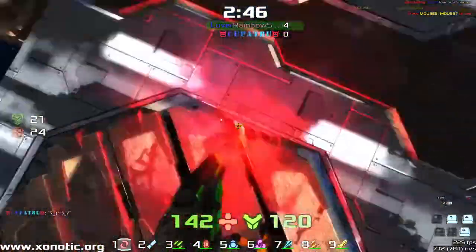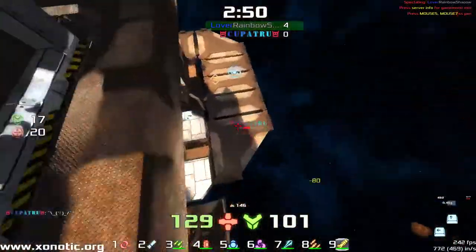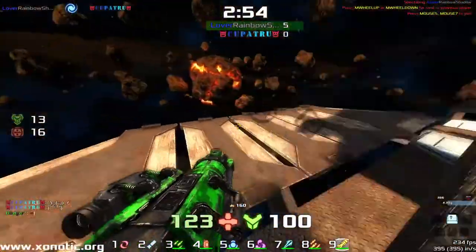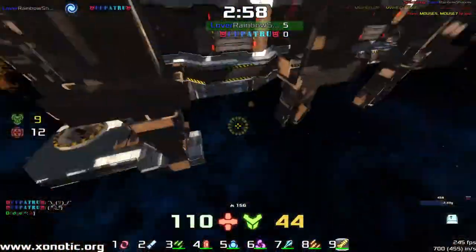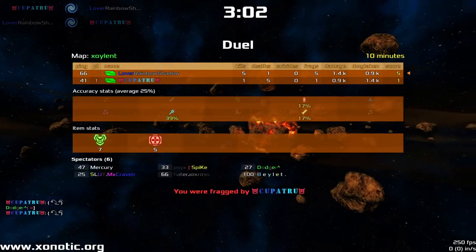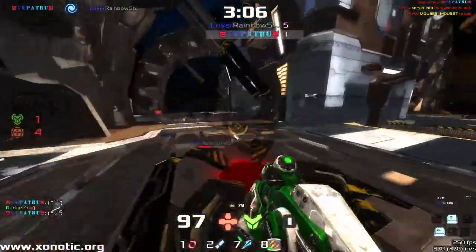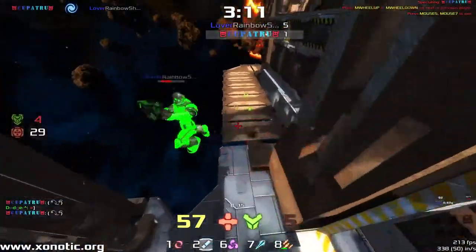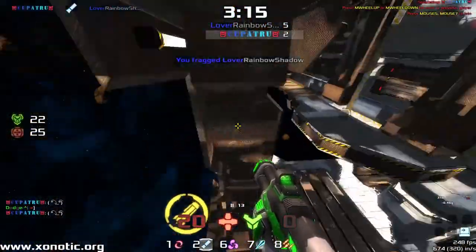The armor that can be picked up around the map — there's so much armor. The Vortex has a lot of knockback in this game, proving it exactly. Slightly off the ground, Vortex hit, boom — you are out of the park. We're going to swap over because the game won't do it for us automatically since that was technically an environmental kill. But this might be Cup of Truth's way back into the game.